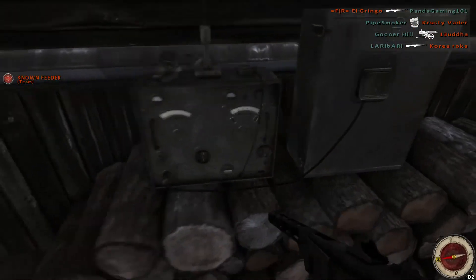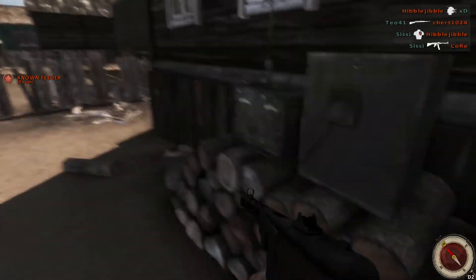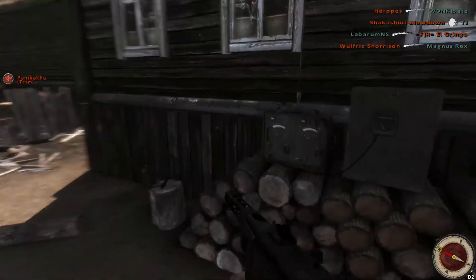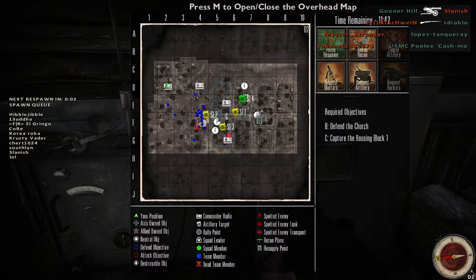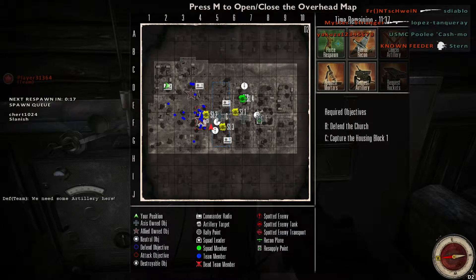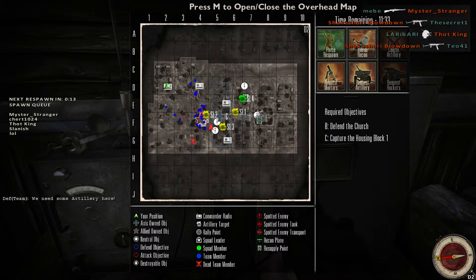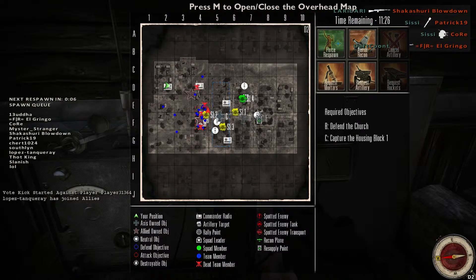Right now you have your radio — this is your main tool. You can click control on your radio right here. As a commander, don't run up and fight with your guys. It's up to your preference, but from what I've seen, being a commander is all about micromanagement — purely micromanagement.